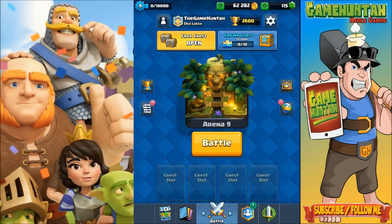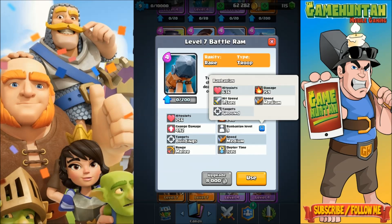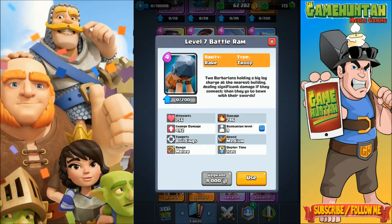Introducing the Battle Ram, a new rare card that you can unlock at the Builder's Workshop. Two barbarians holding a big log charge at the nearest building, dealing significant damage if they connect. Then they go to town with their axes. It's going to target buildings at a medium speed.